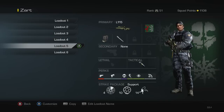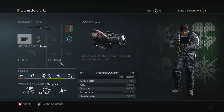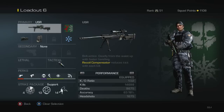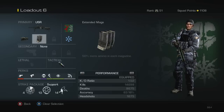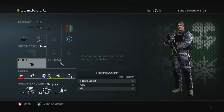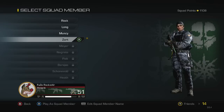My last class is the USR with an ACOG scope — I wanted to switch it up. I don't really use this too much, but since they gave us the new reticle I figured why not try it out. The camo and everything else is the same.